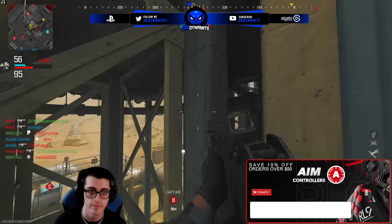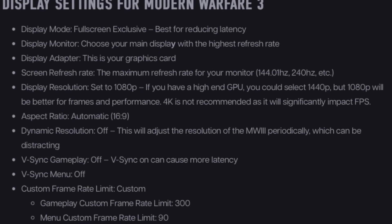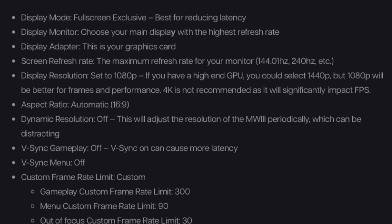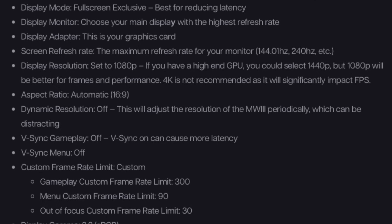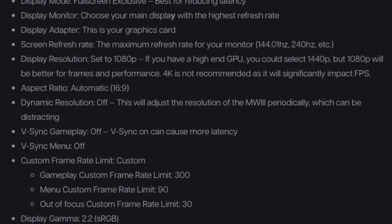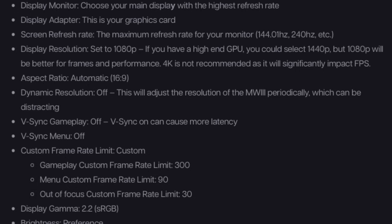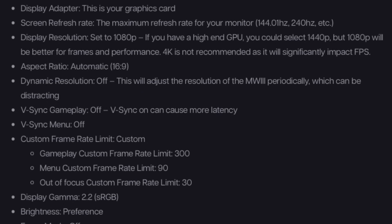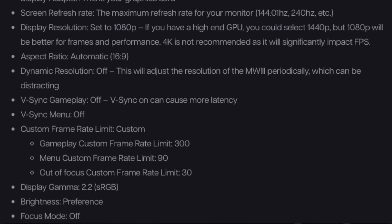For display settings in Modern Warfare 3: set it to fullscreen exclusive to reduce latency, choose your main display with the highest refresh rate, select the graphics card currently in your PC for the display adapter, and select the maximum refresh rate your monitor supports. For display resolution, set it to 1080p — if you have a high-end CPU you could select 1440p, but 1080p is better for frames and performance. 4K is not recommended at all as it can significantly impact FPS. Aspect ratio is 16:9, and dynamic resolution should be turned off as it adjusts resolution periodically which can be distracting.